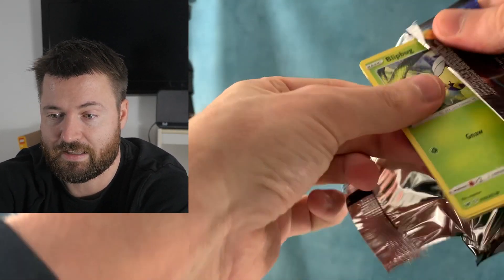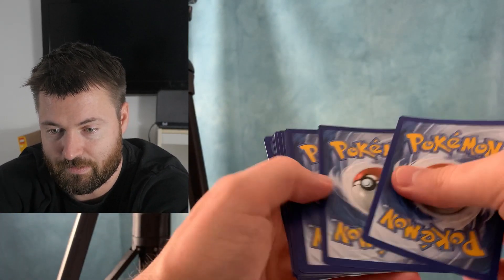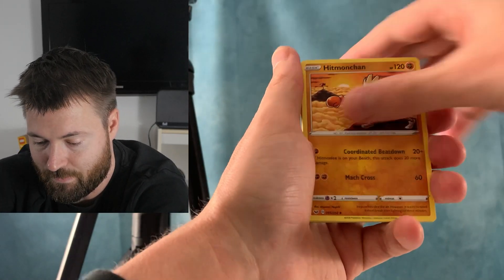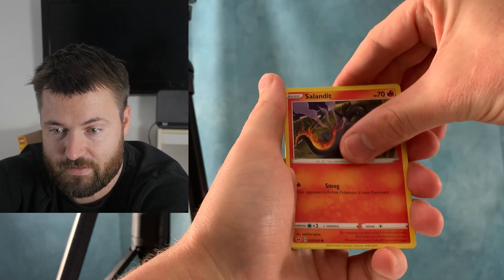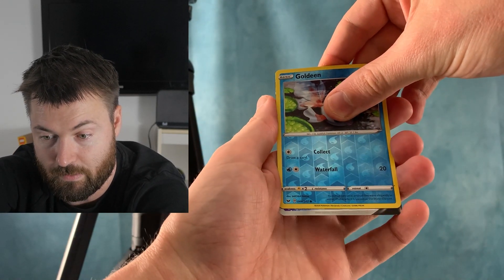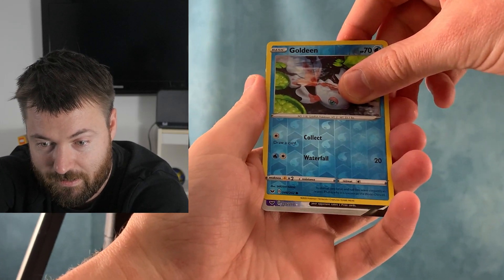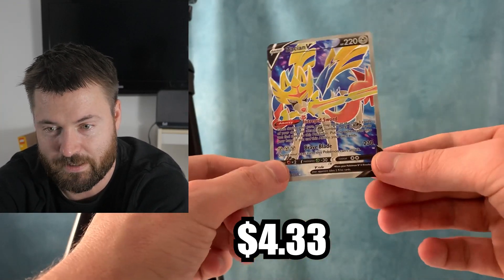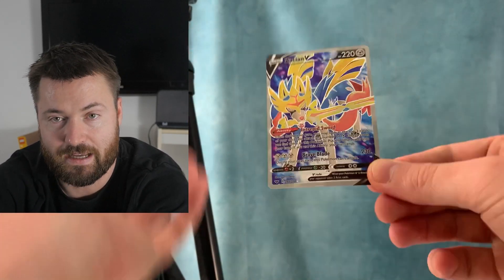Sword and Shield, the original base set — what are we gonna get out of here? I think we have something here guys, but it might just be a regular V because I think I did see something in the back and it wasn't the code card. Sobble, Mincino, Honedge, and we have Salandit with a Goldeen Reverse. Oh my god — no way. I think this is a full art. This might even be alternate art. We got a Zacian V! So this is the full art, not an alternate art, but not bad. Definitely the best pull we've had so far in this video, and it was the last pack to make things even more exciting.